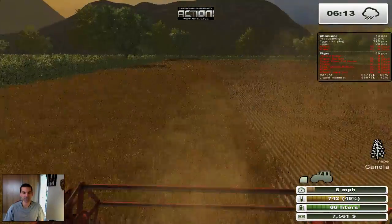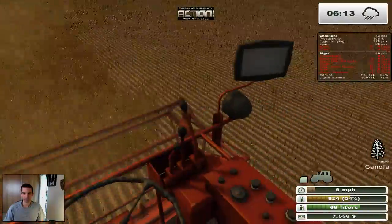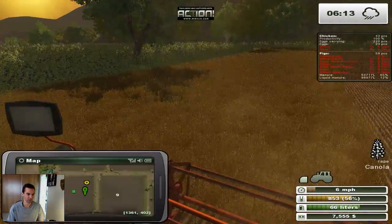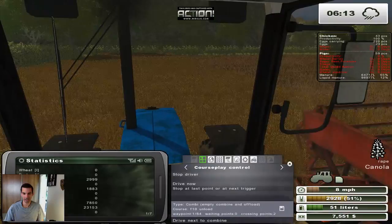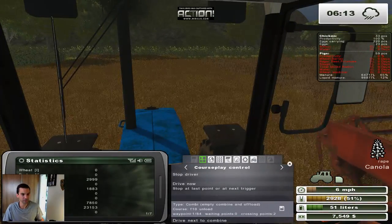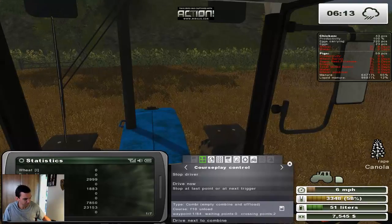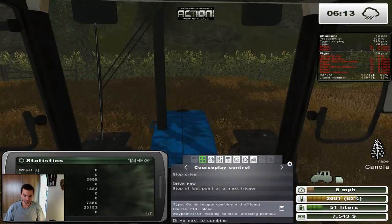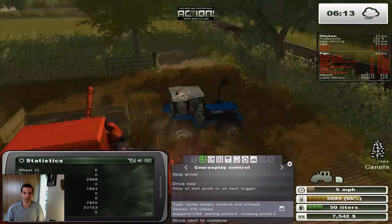Almost done with the canola. We have 299 canola still, and the combine has 2,900 there, so it's going to be a good yield I think. I actually don't know if the yield goes down or up based on when it's ready to harvest - like if it starts to wither, does it lose yield? That would be kind of cool if they actually incorporated that, but I don't think they do.